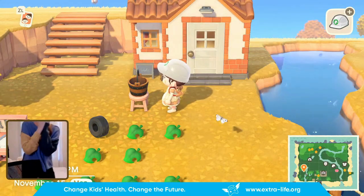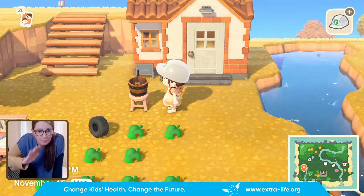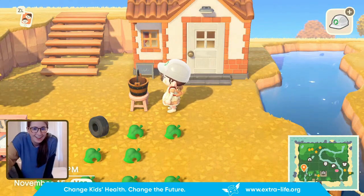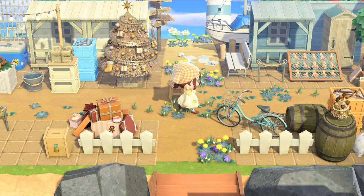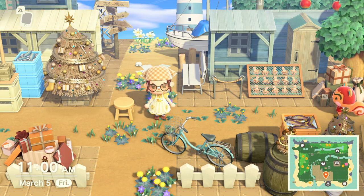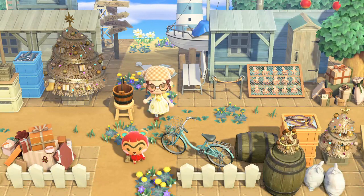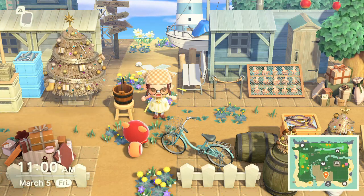Oh. Oh. What? What is that — the best feature of 2.0? I'm gonna lose my mind. No way. One of my biggest pet peeves when designing before 2.0 had to do with the wooden bucket item. For some reason, you were not able to place it on top of furniture items. However, you could place the tin bucket on top of items, just not the wooden bucket. In 2.0, that has changed — you are now able to put the wooden bucket on top of items.